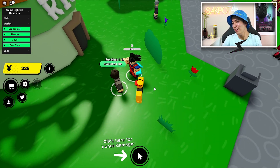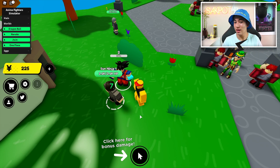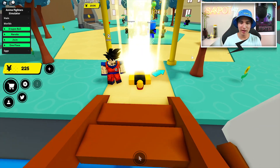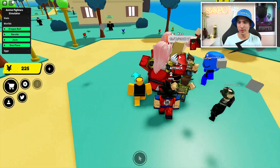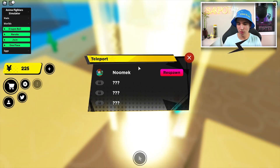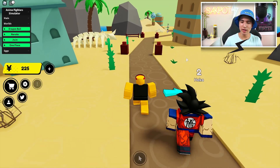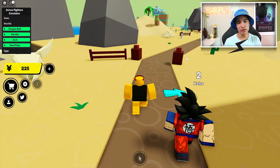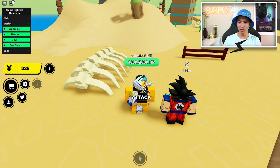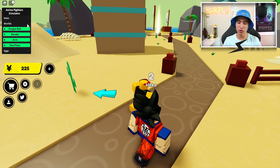We're in the Naruto world where we definitely aren't supposed to be right now, which is pretty sick. You can attack these guys — look how much health he has, almost 4,000. Let's go to the JoJo world — the default guys there have 10k health. And then the One Piece world — those enemies have 200k health on a normal enemy, which is a lot. That's pretty much all for the worlds.